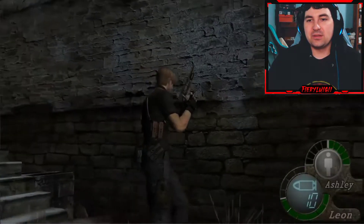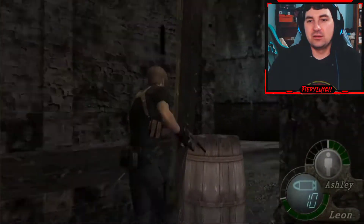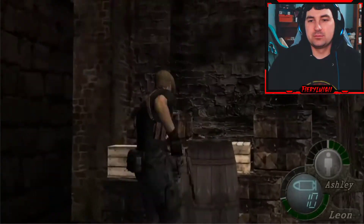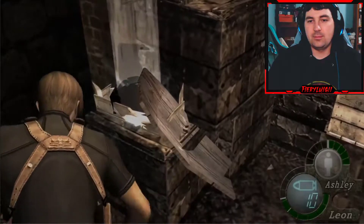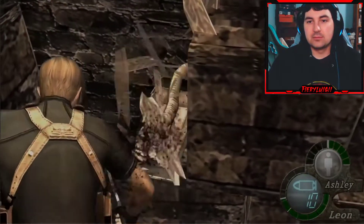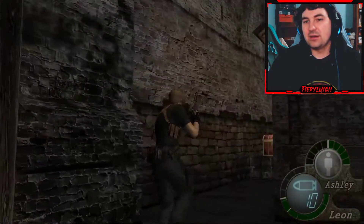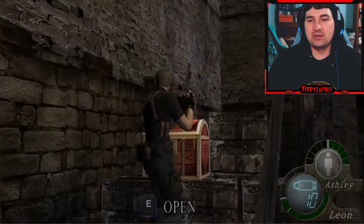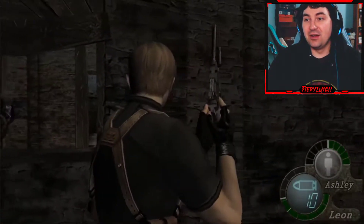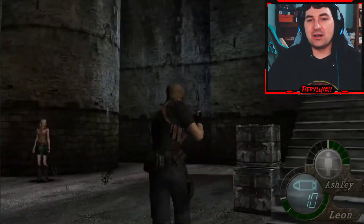I'm equipping this gun in hopes that the game will RNG give me ammo for that gun — that is the hope. That was quick, did you see it? I swiped twice. This is five grand just lying out. This is how we store money in this village — just put it in a box and walk away.